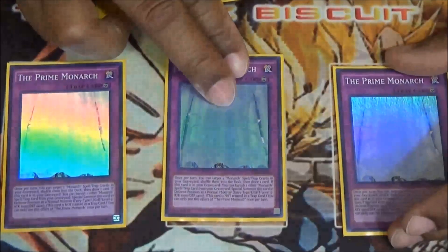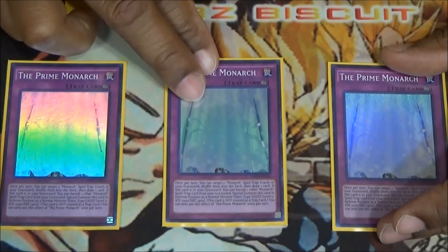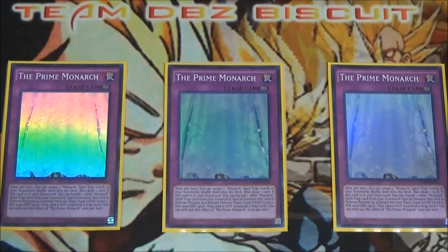For the trap cards, we're running three Prime Monarch. This card really helps give your monarchs a defensive wall. Also, if it's face up on the field, you can spin spells and traps back into the deck — something a lot of monarch players don't use, but I like that effect because it helps you grind better. It also helps keep the deck rolling in its favor.